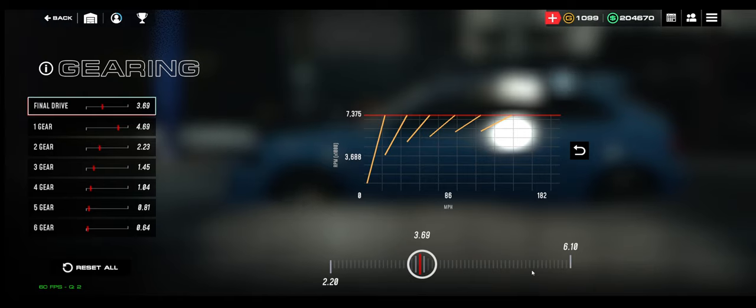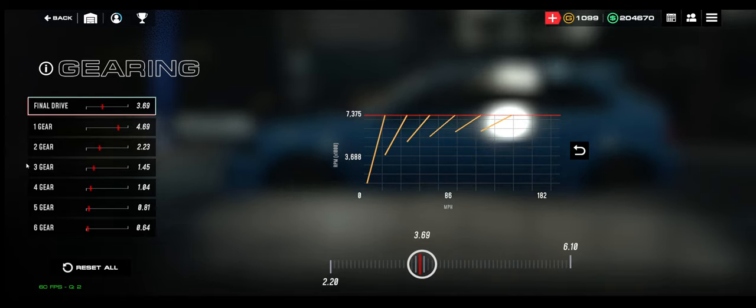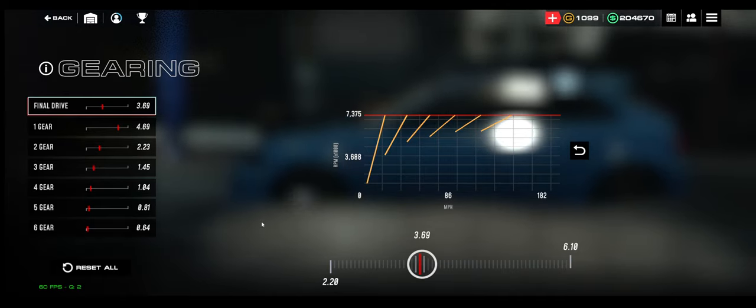For gears: final drive 3.69, first gear 4.69 — and yes, 69 will be slid into my gear ratios somewhere. Second gear 2.23, third gear 1.45, fourth gear 1.04, fifth gear 0.81, sixth gear 0.64. I'm not giving away my secret of how I make my ratios though.